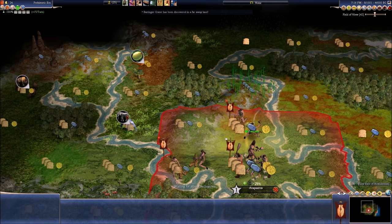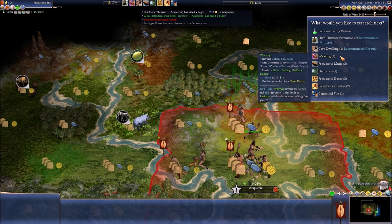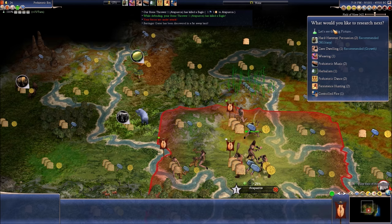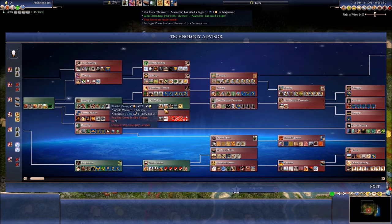We are not making any food — we really need to. Oh, the Beringer crater has been discovered. What should I go for now? Did I not tell them to go straight for tool making? I already got it — cool.